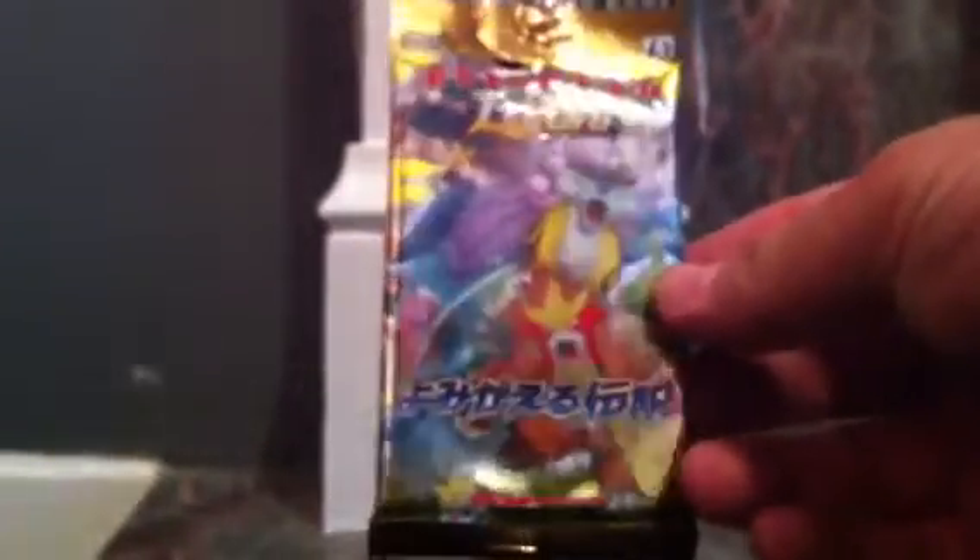Then I've got Lugia and Ho-Oh, then I've got L2 — Legend 2. N2, Entei and Raikou. And then one with all of them on: Groudon, Kyogre, Dialga, Palkia, Rayquaza, Deoxys, Celebi — they're all on there. It's a pretty cool pack.